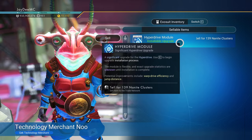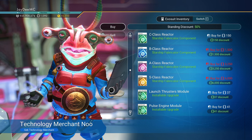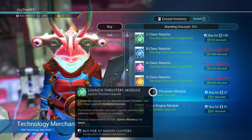You do have an S-Class Reactor. 6,000? I need 6,000 nanites to be able to buy this? That's incredible.